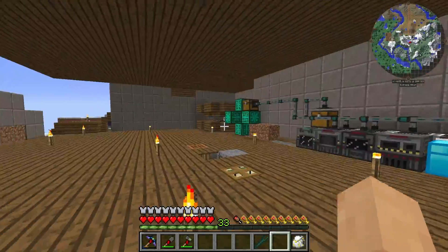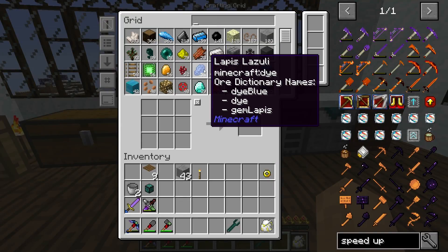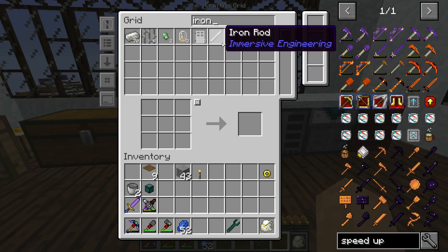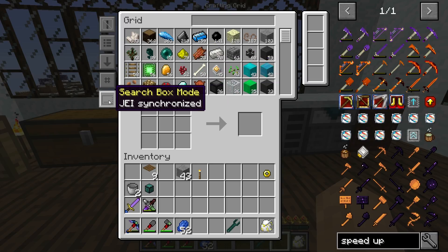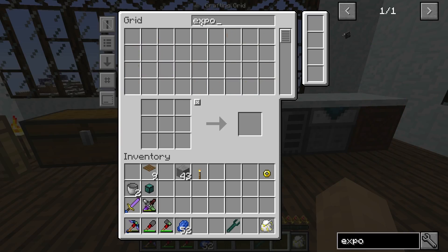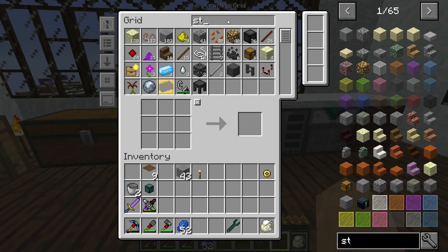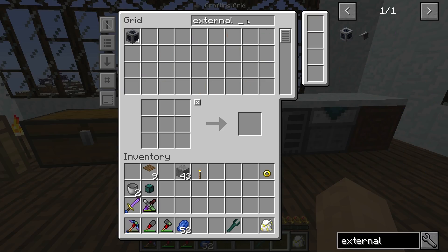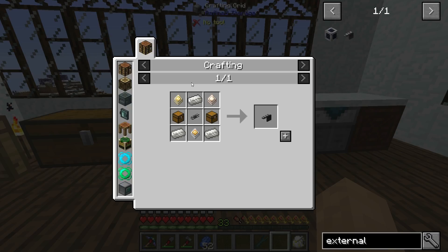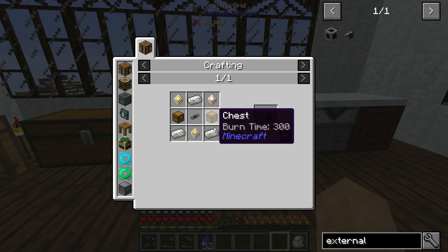Before I do all that, I want to have access to all of this stuff in our refined storage system. If you look up here, we do not have any iron — we have the quartz enriched iron, but no iron from down below. So what we need to get is we need to get different things connected. There are different settings you can do here — you can get it JEI synchronized. You can look up all the things. Refined storage, for example. External storage is the item I'm looking for.